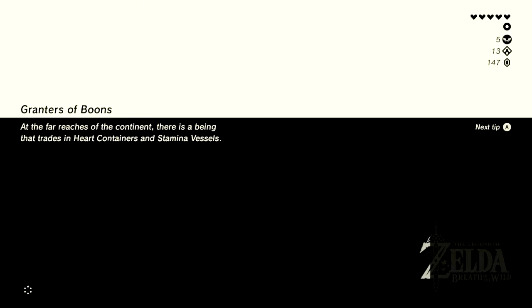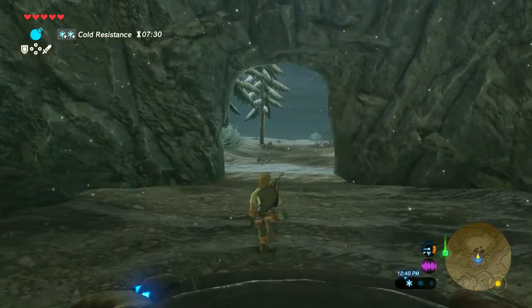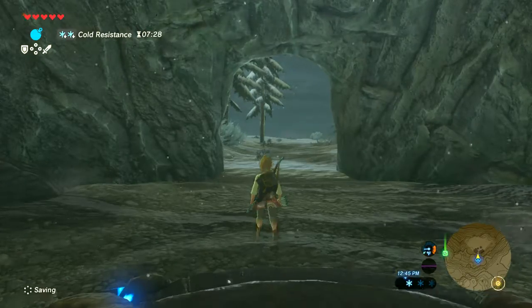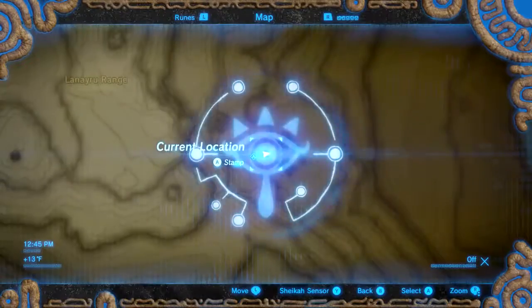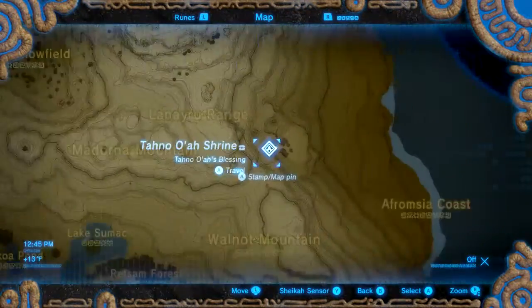If you're coming from the dueling peaks shrines and following these routes, you'll obtain all the armor sets and items I have. To recap: that was the Tano Oa shrine — it's a blessing, simple enough, nothing to do inside.